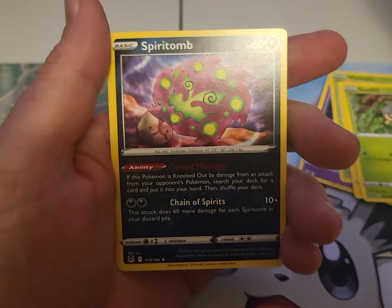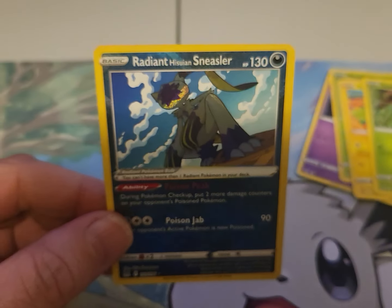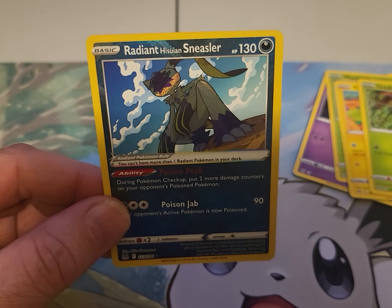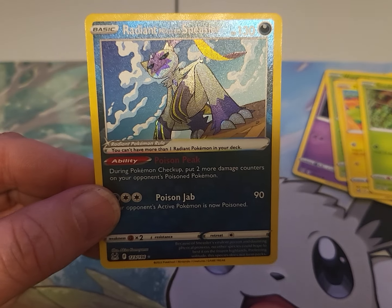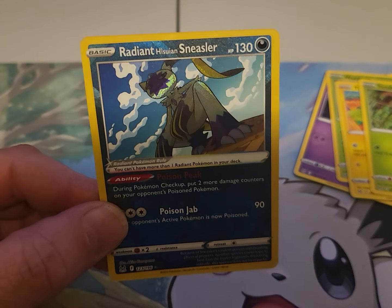Let's see what our rare is - our rare is the Spiritomb. We got a Radiant Hisuian Sneasler, that's a hit and a half right there. Like that card! This is Wild Card coming at you, hope y'all having a good and blessed day.